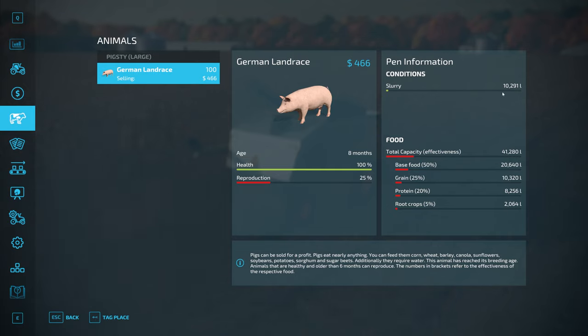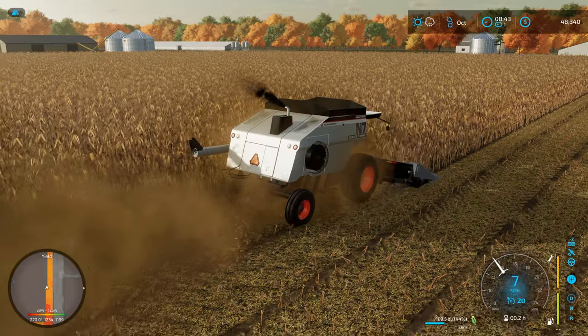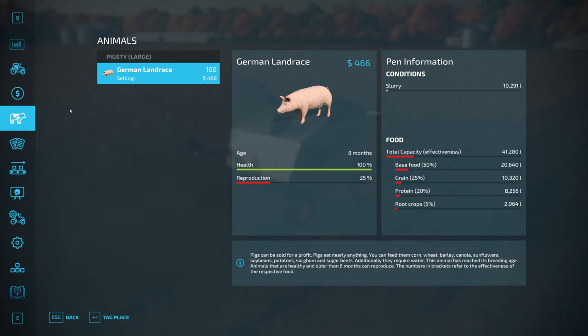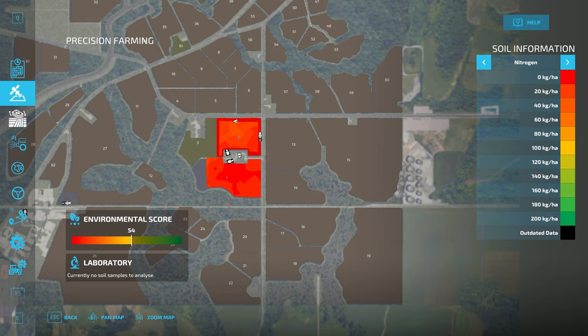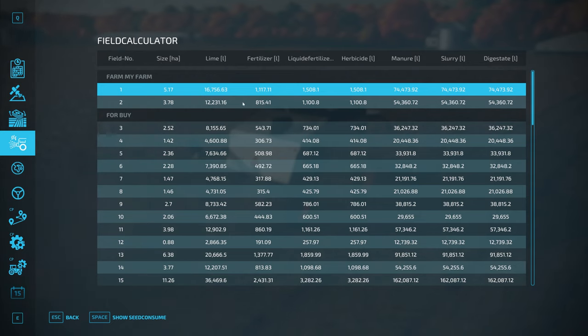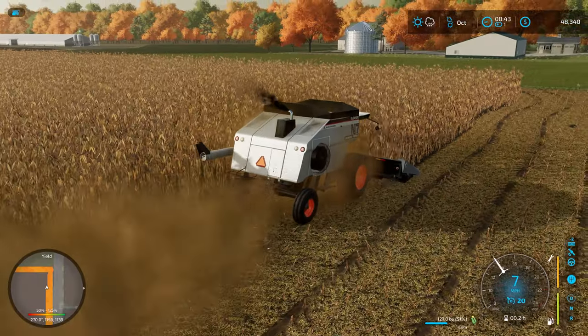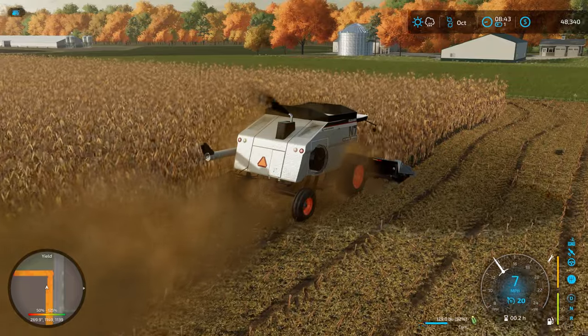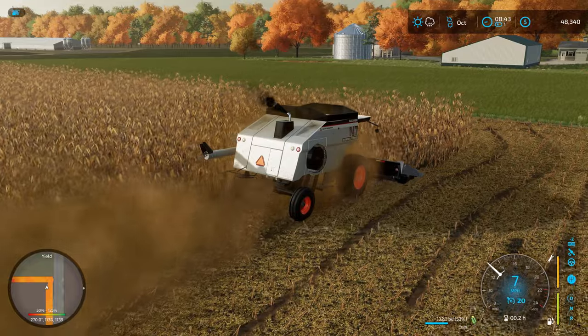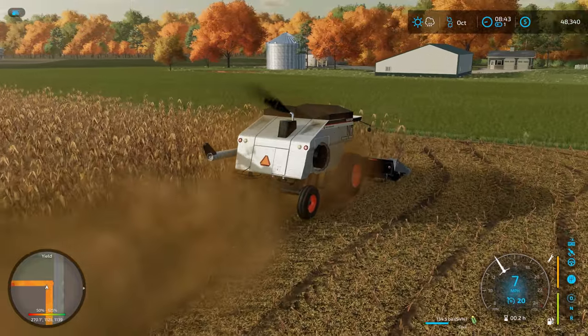I don't really know how far 10,000 liters of slurry is going to get us. This is field number two that we're currently working in. If I was going to slurry, it would need 54,000 liters, so we're actually not quite a quarter of the way there. We'll have to keep an eye on that. We might be able to get to a point here in the next few months — maybe before we plant in the spring — that we have enough slurry from the hogs to spread in this field.